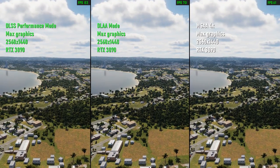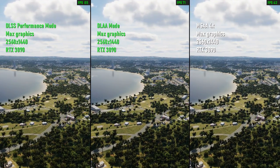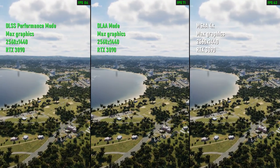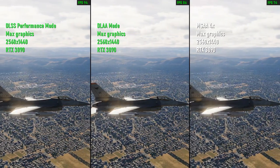NVIDIA's Deep Learning Super Sampling, or DLSS, is now implemented. This technology uses artificial intelligence to enhance and upscale images, and generally offers higher frame rates in both 2D and VR.